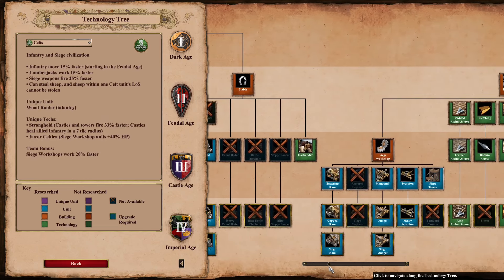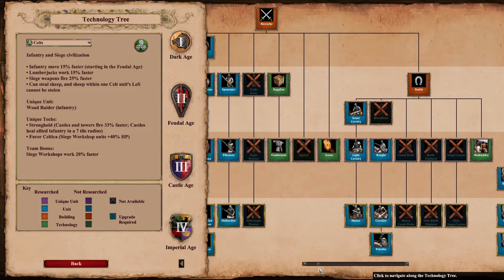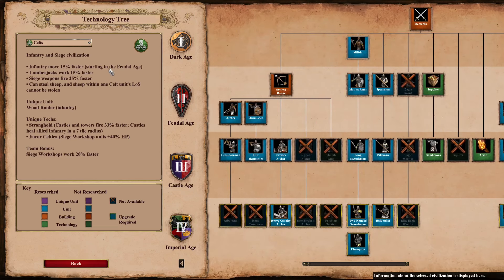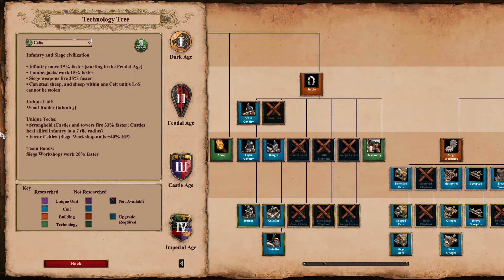Celts used to have the fewest imperial age blacksmith techs at only two — every other civ had at least three — but then they got ring archer armor, so that's no longer unique. The closest thing now is they have the most speed-boosting bonuses of any civ: faster moving infantry, faster working lumberjacks, faster firing siege weapons, faster firing buildings with Stronghold, and faster working siege workshops. No other civ has as many production speed, army speed, and reload time increases. Celts obviously watched Fast and Furious a few too many times.